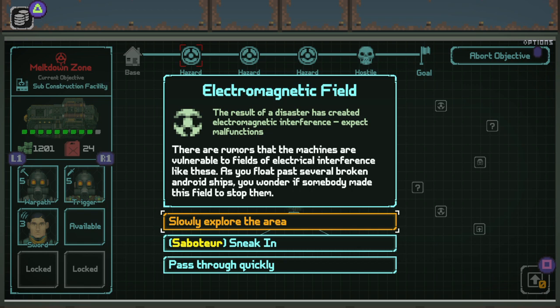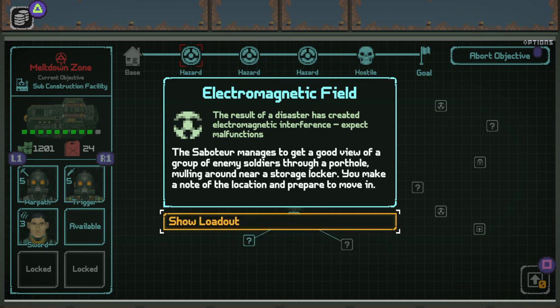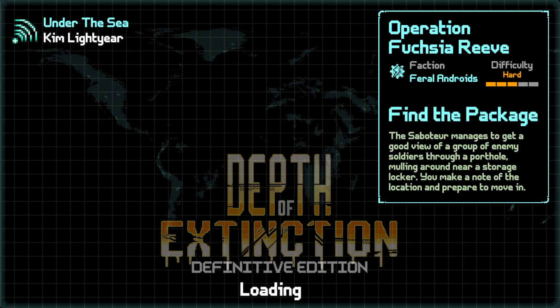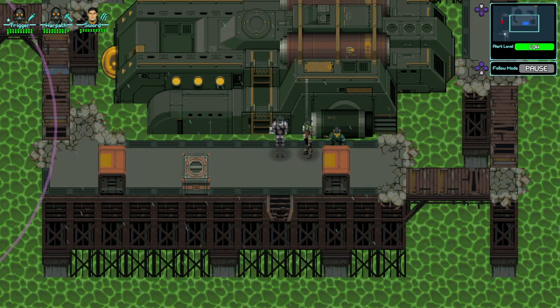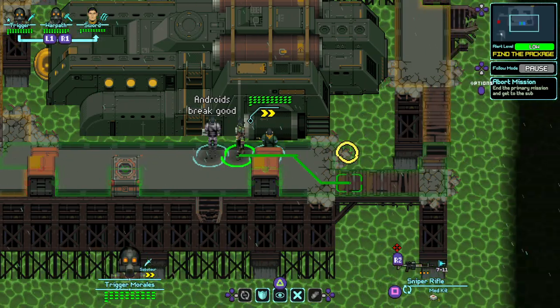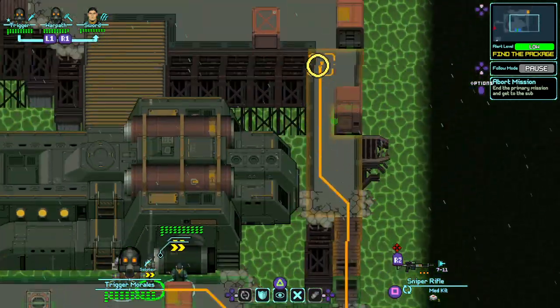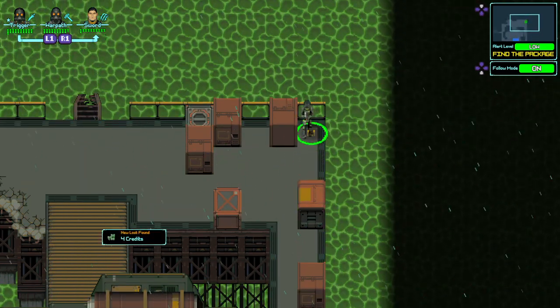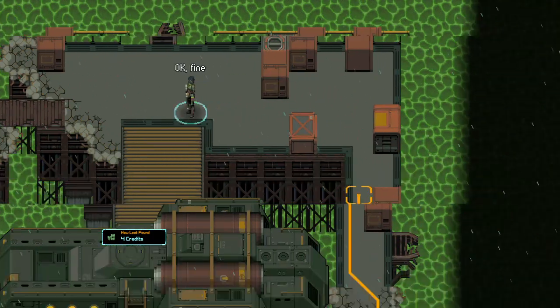There are rumors that the machines are vulnerable to fields of electrical interference. As you float past several broken android ships, you wonder if somebody made this field to stop them. We'll have our saboteur sneak in. The saboteur manages to get a good view of a group of enemy soldiers through a porthole, mulling around near a storage locker. We make a note of the location and prepare to move in. We got some credits — let's look at the map real quick.